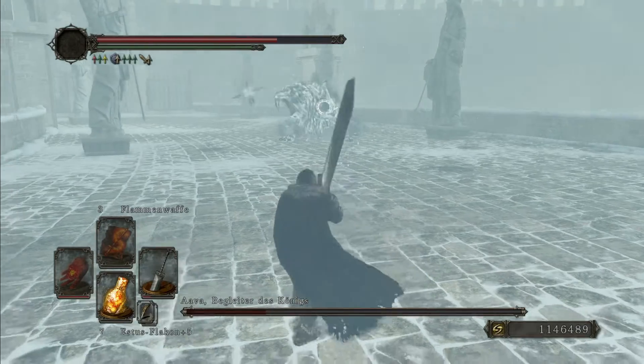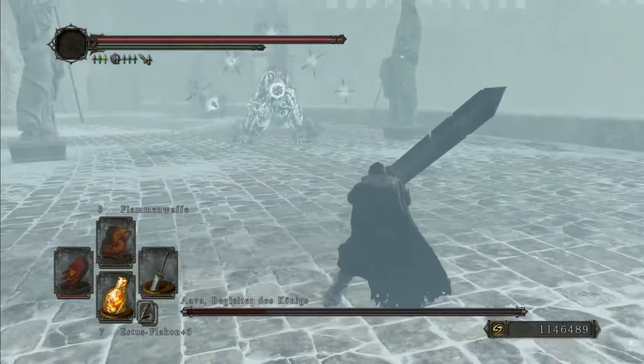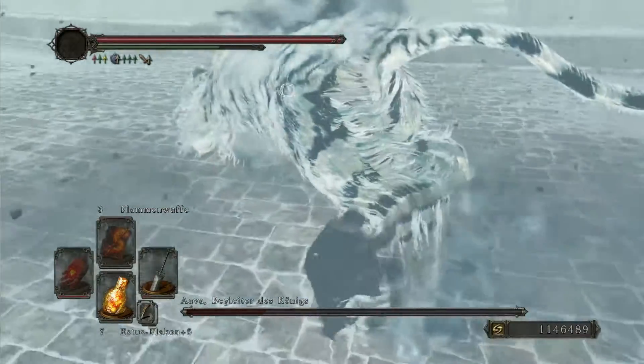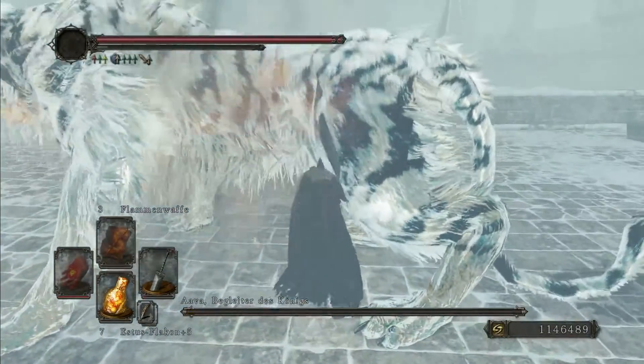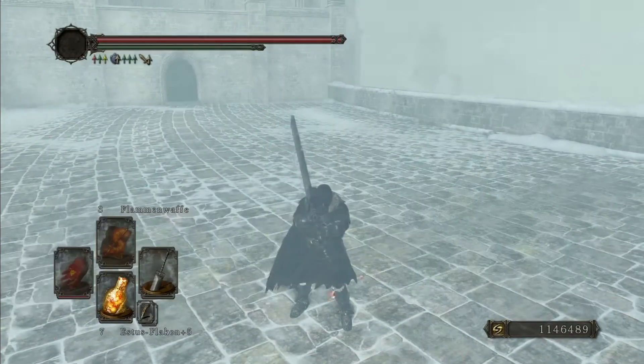In general, this boss is not very difficult because he's not aggressive enough. The Royal Rat Authority was difficult because he was aggressive and kept pressure on you at all times. This boss actually jumps away and casts those homing missiles that you have seen, and that gives you ample time to heal up and recover. And this is his home to the other guy — he's dead.